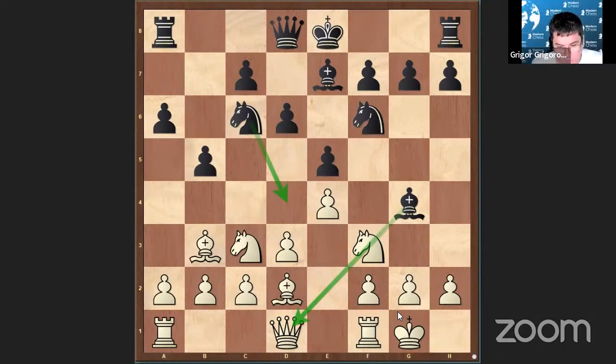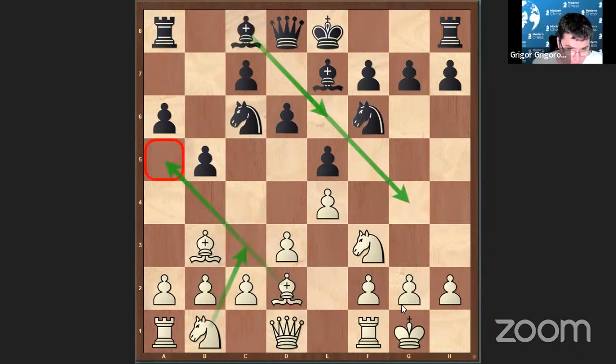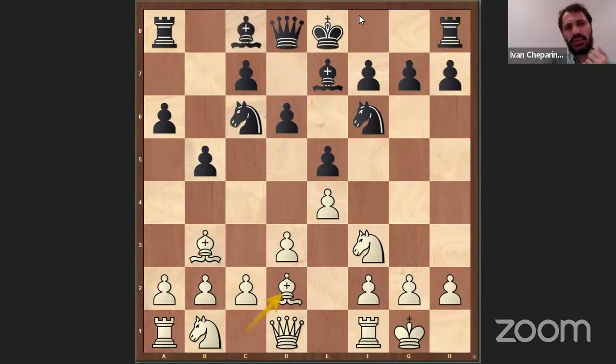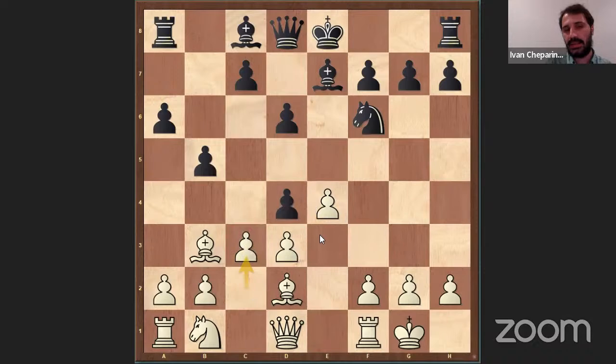One more question: what happens after Knight D4? Because now, after Bishop B6, Knight C3 — I don't believe Knight D4 is an option here immediately. Well, Knight D4 is an option in some future lines, but here immediately with the Knight already on C3, maybe he can go Knight D4. But with the Knight on B1 it doesn't make sense. Here I think it's simply bad — we can even play C3, just open the position. We have a very nice pawn structure. Taking with the Knight seems very simple for White — we just develop and the pawn structure is a little bit better.